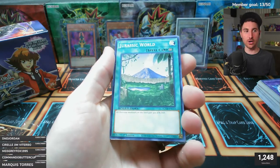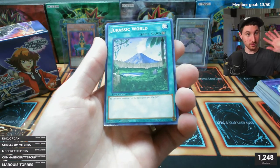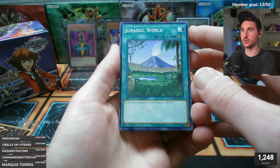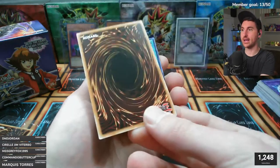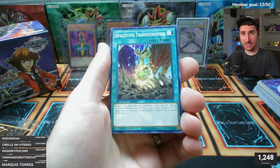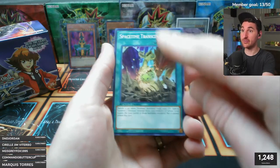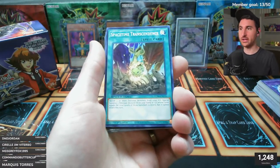Look at the gloss on these - so clean! These are printed on OCG card stock, that's why they have that shine. If you have any OCG cards even from 25 years ago when it first launched, OCG cards have always looked like this. I love OCG cards and Asian English too - they have the English printing but Japanese on the back side. They just released Rarity Collection in Asian English - I might buy a box and crack it on the channel to see if there's any difference.